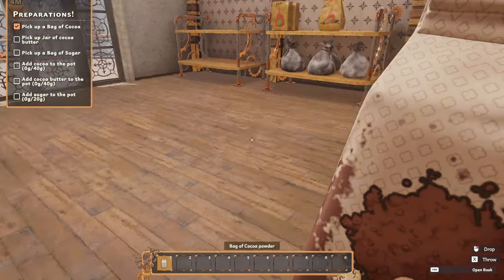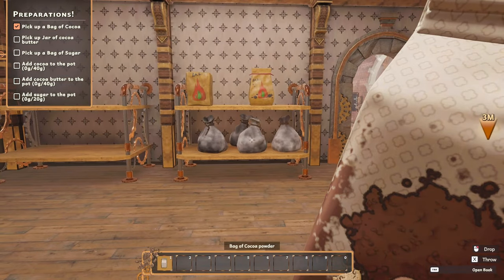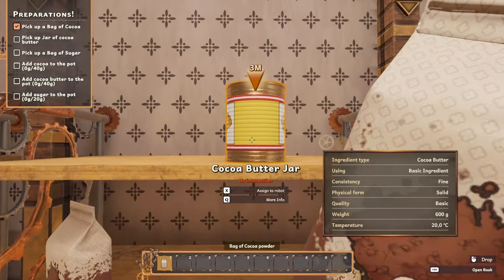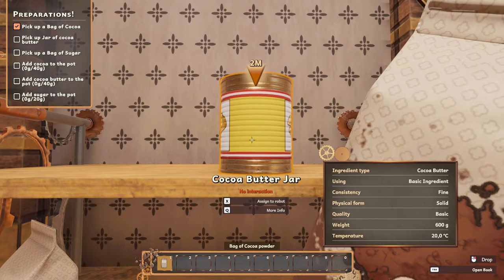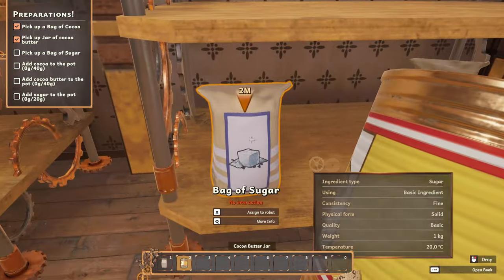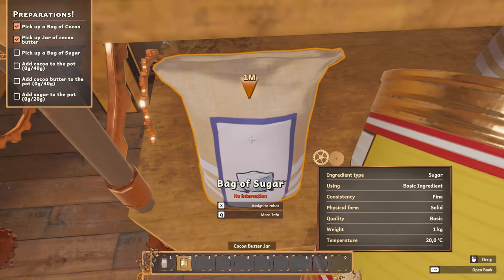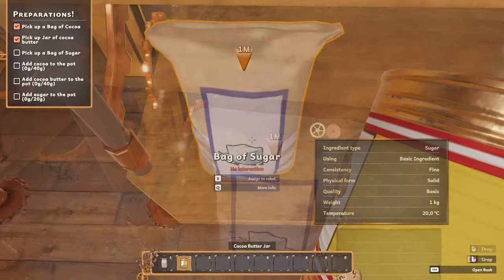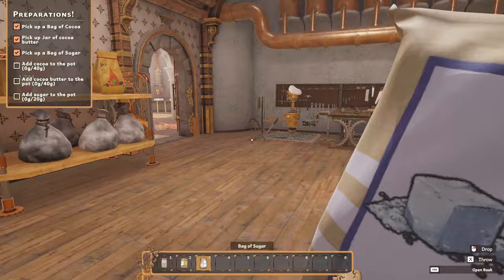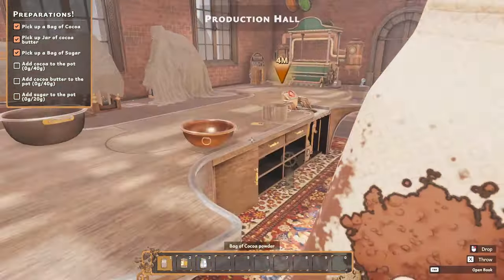We have cocoa powder, a task bar at the bottom — a shortcut bar. It also wants a jar of cocoa — that's cocoa butter. Can we pick that up if we get close enough? Yes, we can. And then sugar. I have to change the taskbar — I have to actually select the physical slot that it needs to go into before I can pick it up. Use your mouse wheel to get through that bar.